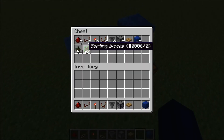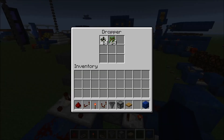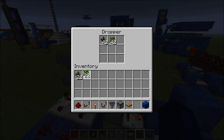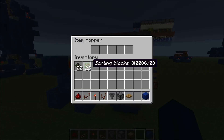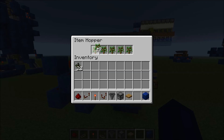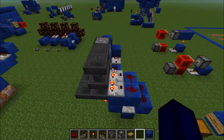Get just one more of these sorting blocks. You want to grab exactly 22 of them — they should stack up to 64 since they're junk items. Come to these hoppers over here, right-click and drag all the way across, then chuck the whole stack in at the beginning. You'll have 18 in the first slot and one in each of the other slots. Do the same thing in the other hopper and you're done.